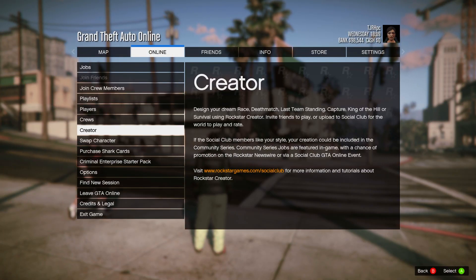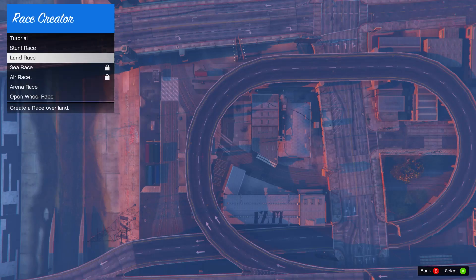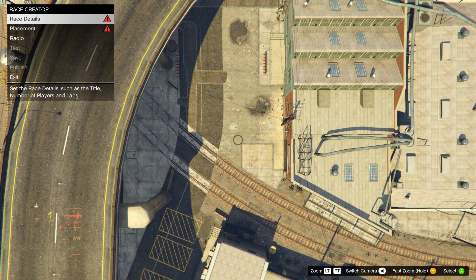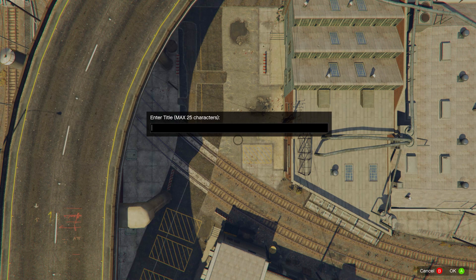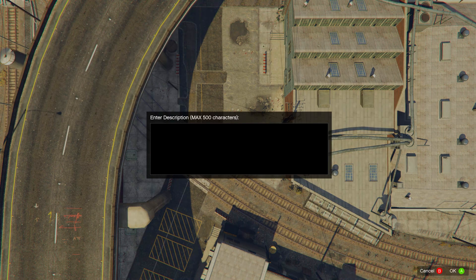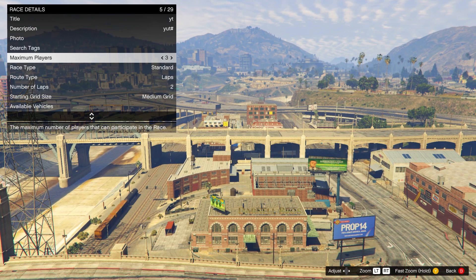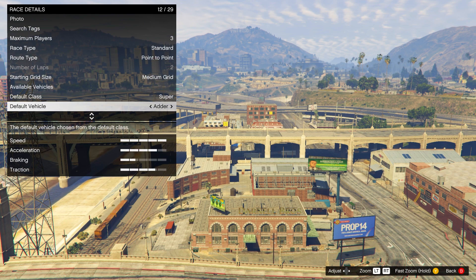When you respawn, open your pause menu, go to Online, and start up Creator. In Creator, create a race and make a new land race. Go to race details and fill them in — the title, description, and photo can be anything. What does matter is you need to set the max players to three and the route type to point to point.